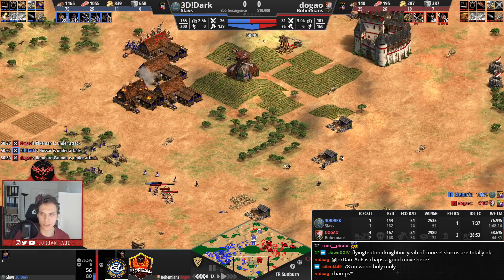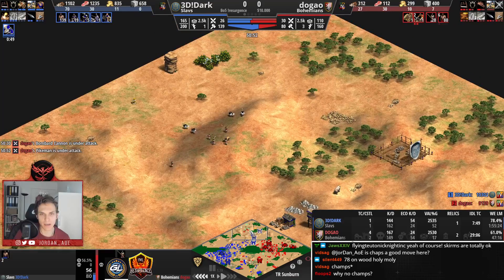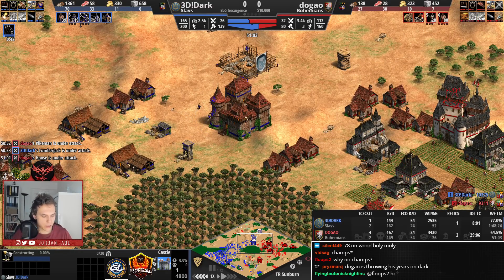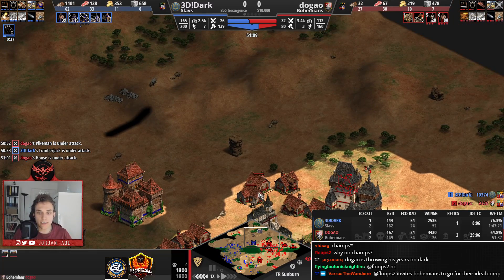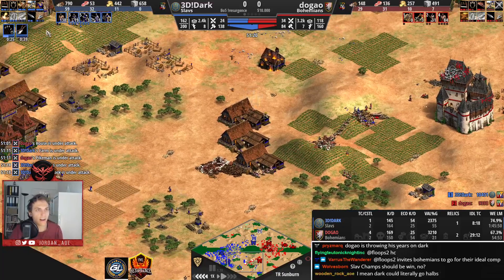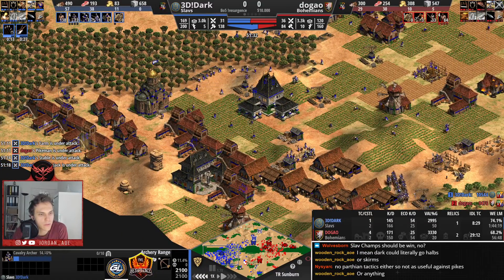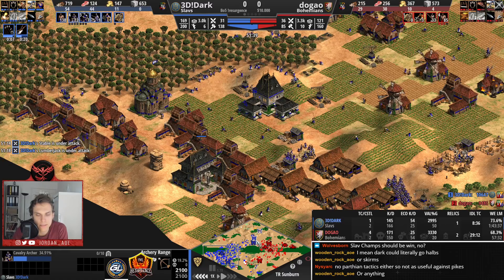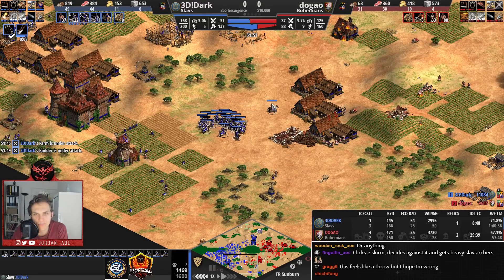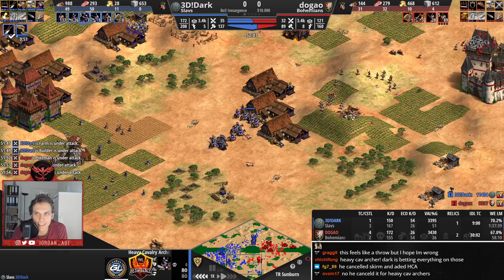75 villagers on wood for Dark. We have pikemen trying to get some raids in — 1,000 score lead for Dark. Dugao is really trying to get back into this game. A lot of castles are coming in for Dark on the left-hand side. Dugao doesn't even have Town Watch yet, so he will be surprised there. We now have Heavy Cavalry Archers and skirmishers for Dark as well — he was researching skirmishers too, maybe canceled that. Fighting against Cavalry Archers is going to be a scary thing for Dugao.